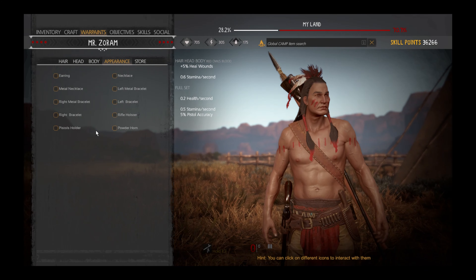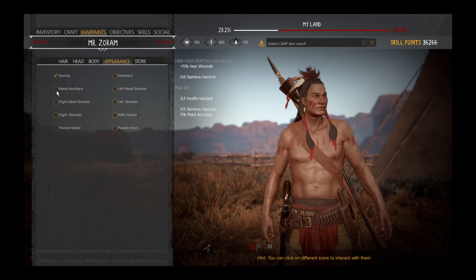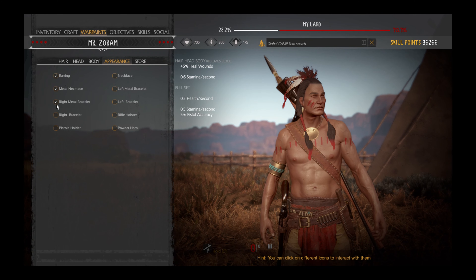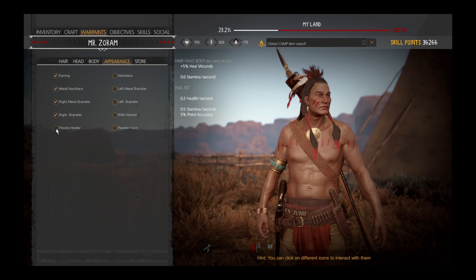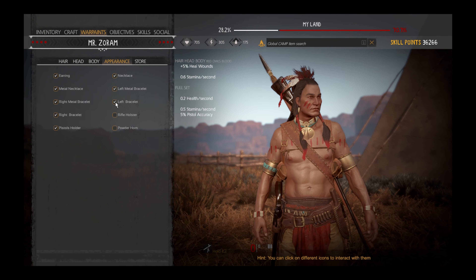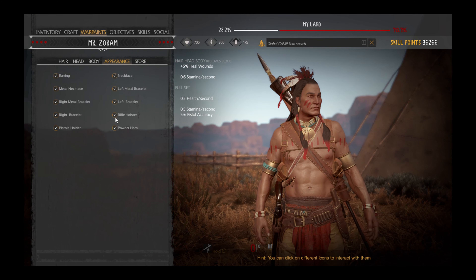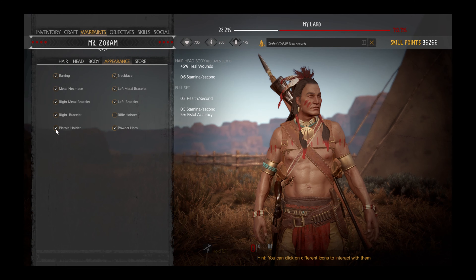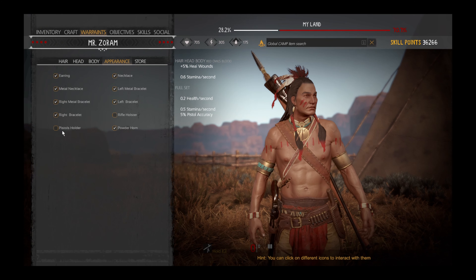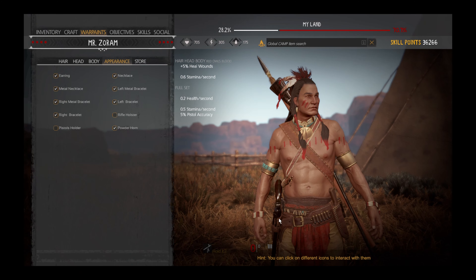Welcome back everyone to part one of two for the War Paints. Today we're going to talk about the Ancestor War Paints that come with the Founders Package that you get automatically. It also comes with appearance settings. Right here you can see you can toggle on and off a lot of the accessories on your chief, your warrior, and you can remove, add, and mix and match any of these as you desire.